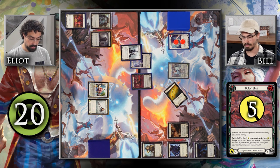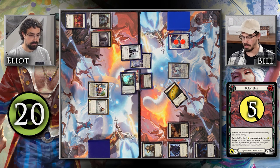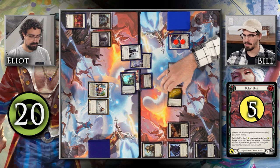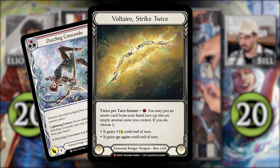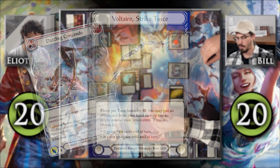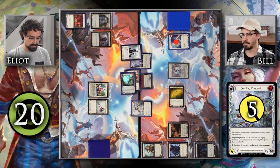Well, I would not like that to happen, so I'm going to defend that for 6. You have successfully defended it for 6. However, Voltaire always strikes twice — I'm going to put this Dazzling Crescendo into my Arsenal, giving it a plus 1 attack, and I'm going to attack you again for 5. It does not have go again, but if it does hit you, it will deal that much damage plus 1.